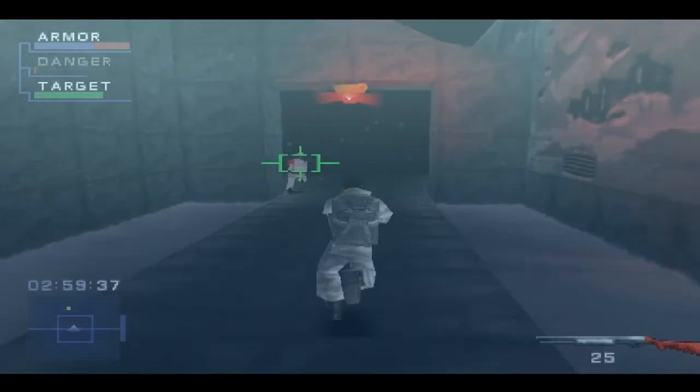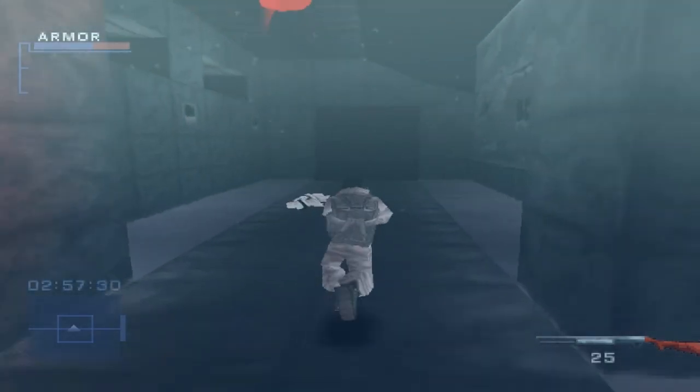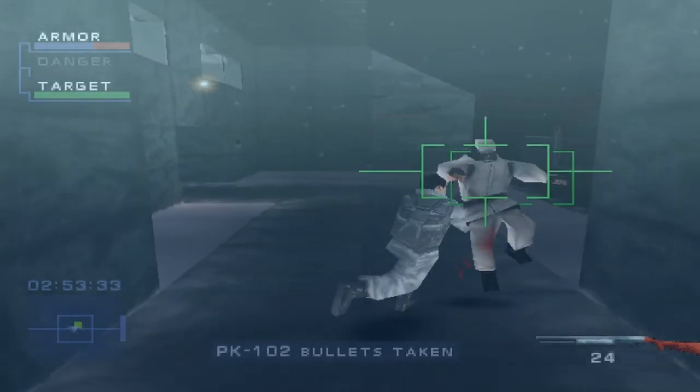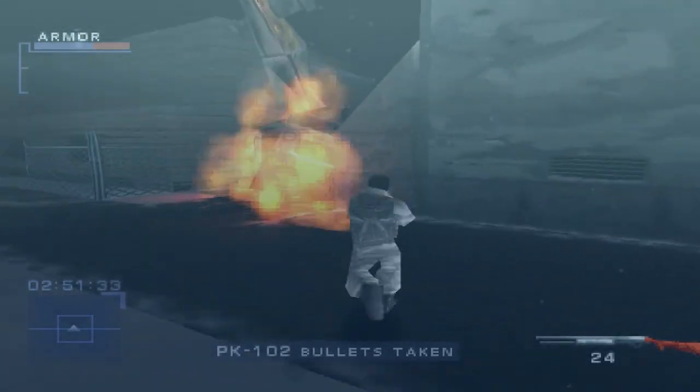Better hurry. Now this mission is pretty easy — all we have to do is escape and kill all the guards in our way, even though it's not necessary. We only have three minutes, so we don't have a lot of time.